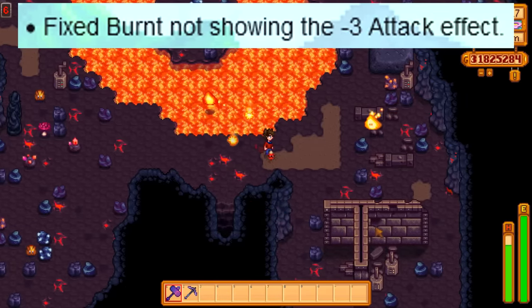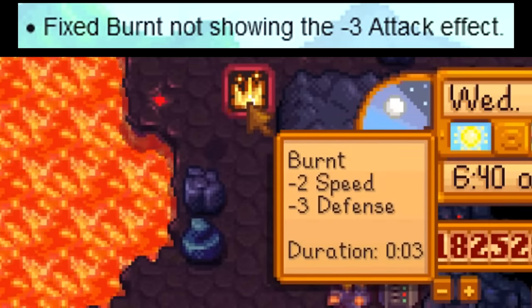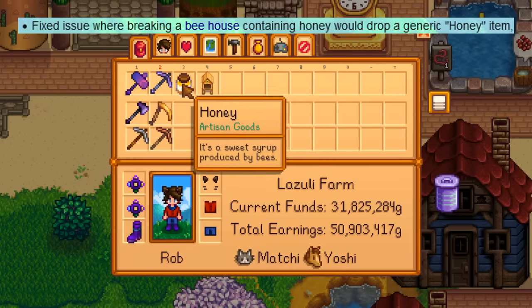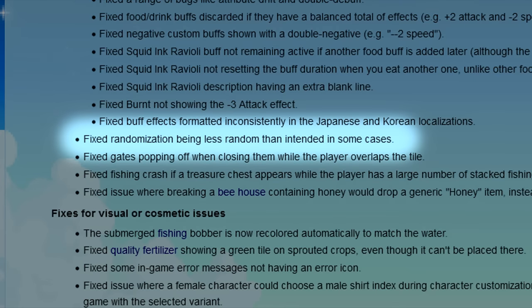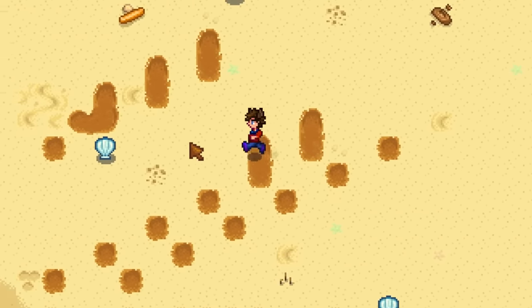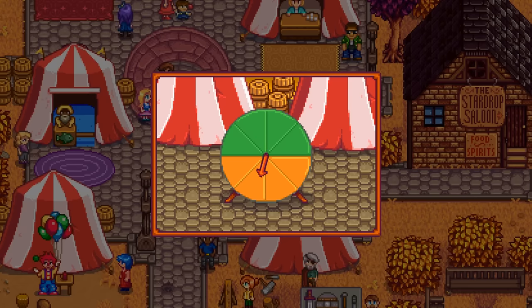For notable bug fixes: the burnt debuff will now show that it lowers attack by 3, which has always been an effect but never displayed. When you break a bee house near a flower when it's already made honey, it will now drop the correct type of honey instead of always turning into generic honey. There's also a note about fixing randomization being less random than intended — this could mean clay spots are properly randomized, or the spinner at the Stardew Valley Fair becomes a proper 50-50 chance instead of favoring the green side.